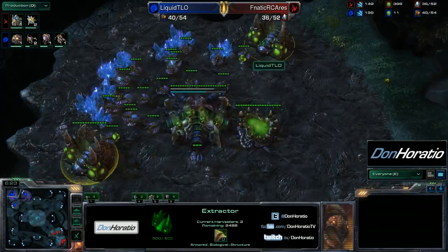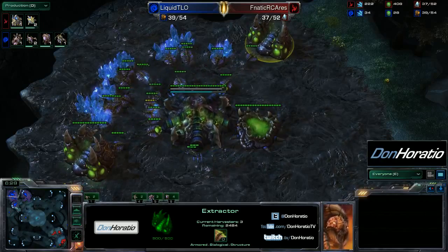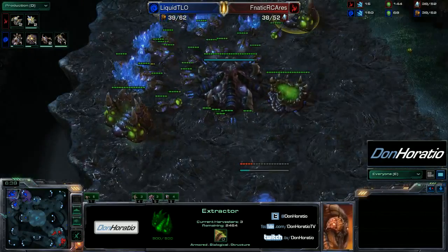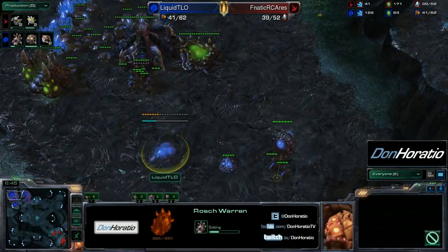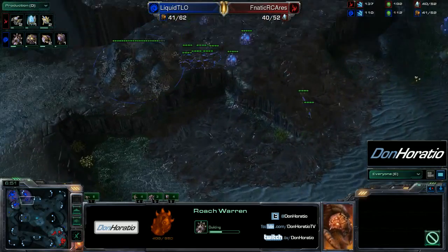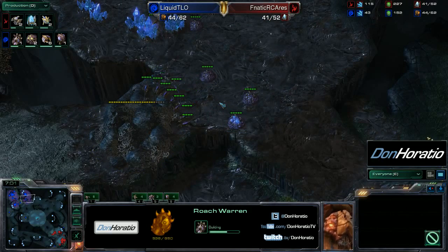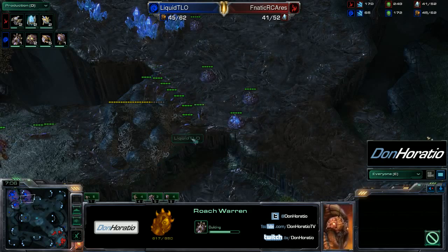Two gas going down in TLO's main now, starting to mine gas to begin his late teching process after the three hatch opening. He has about three queens out with more in production. It will be roaches for TLO — the roach warren is going down right now. The gas will be for those, and he might get zergling speed as well, which is always good to have researched.